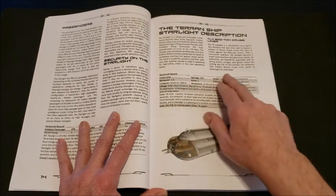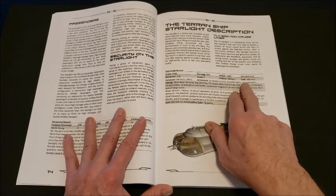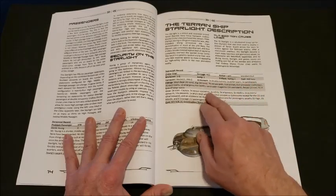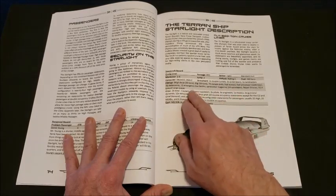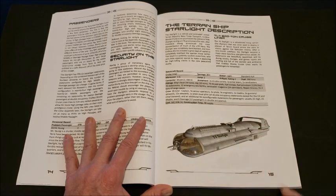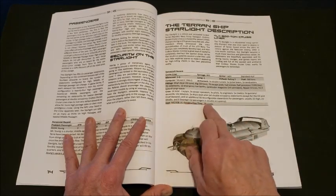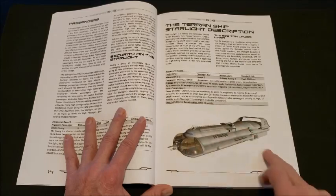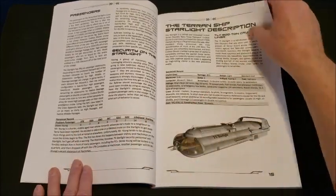Tech level 11, 800-ton displacement cruise liner. It's a converted troop carrier — used by the Terran Guard and now being used in private service. It has 56 reconfigurable staterooms, usually 25 high passage, 25 middle passage, 6 steerage, and 12 passengers in double occupancy.